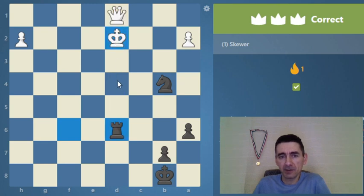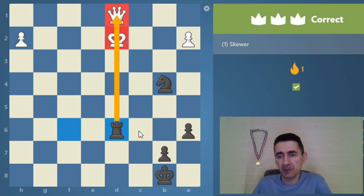Of course the king could also be at d4 — that would still be a skewer — but if the king moved to d8 it would be a double attack, not a skewer. The important thing is that the attacker is not in between the two attacked pieces but far away, with the attacked pieces close together.